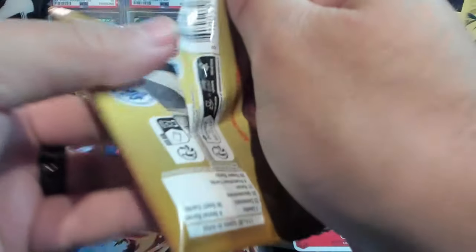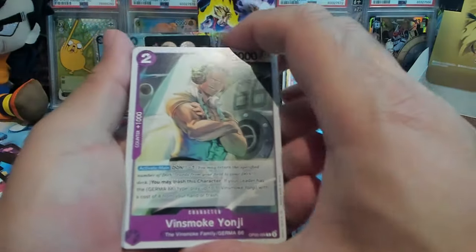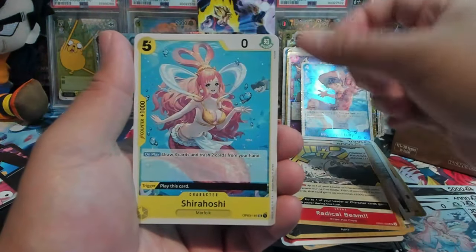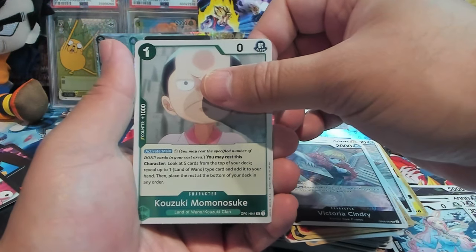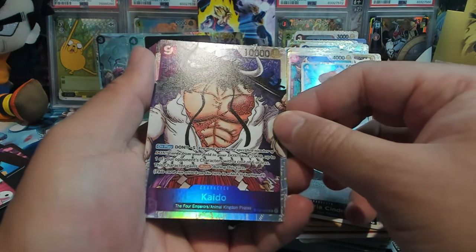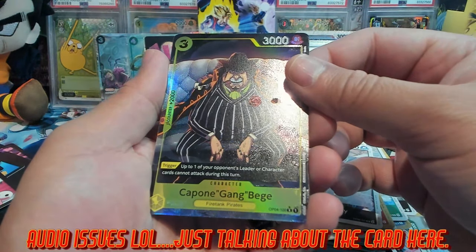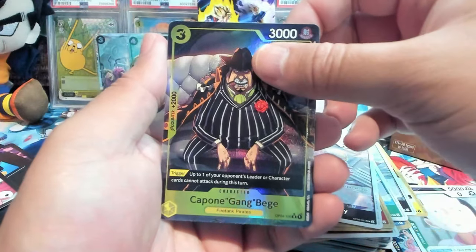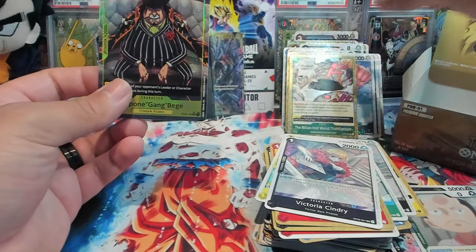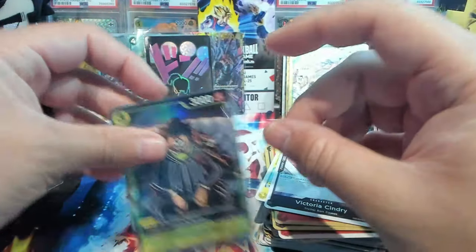These shiny rares are just kind of different — like if it's all of the cards or just a subset of cards, I need to look into that. Vinsmoke Yonji, Shockwave, Radical Beam, Shirahoshi, Victoria, Kozuki Momonosuke, Kaito — SR! Good lord, we got another alt! Okay okay, that's a lot of alts.